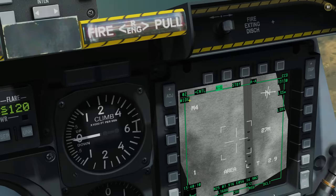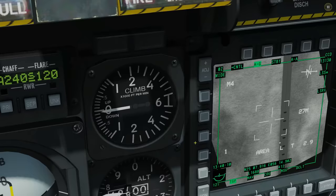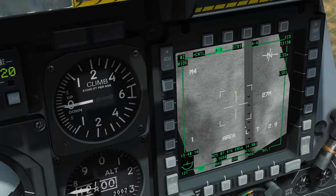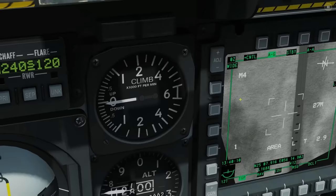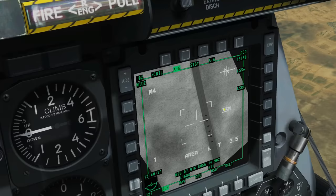Our main targeting crosshair shows where we're pointing the TGP. The little dot below is a situational awareness cue telling us where the TGP sensor is pointing relative to our aircraft. Currently if our aircraft is pointing at twelve o'clock, the TGP is on our five o'clock — looking backward. As we circle around the target this changes. It tells you where the target is relative to our twelve o'clock position.